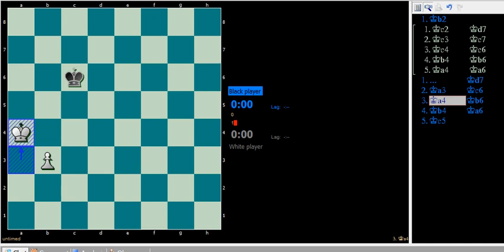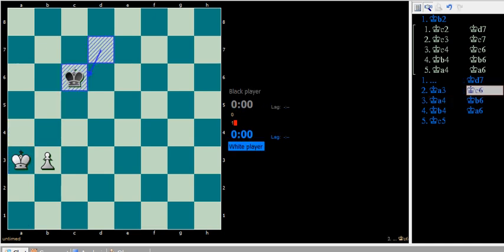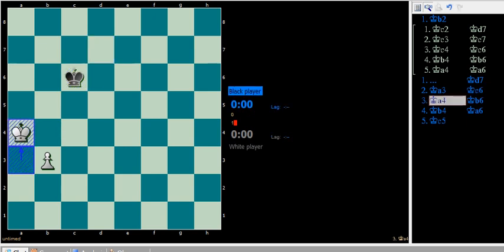The only problem here is that white has just seized the opposition — this is the diagonal opposition. White has just seized the opposition. So, no matter what black does, white will be able to outmaneuver him, and, as we have seen in previous videos, the turning maneuver will give white a critical square on the fifth rank, and white will win this game.